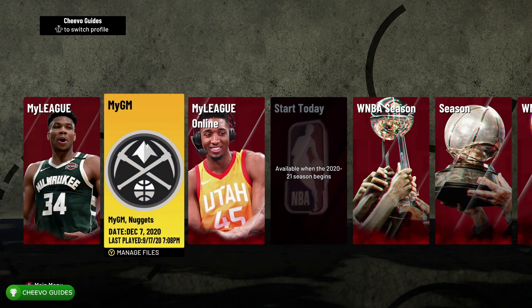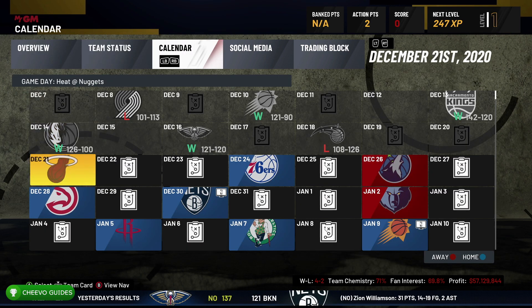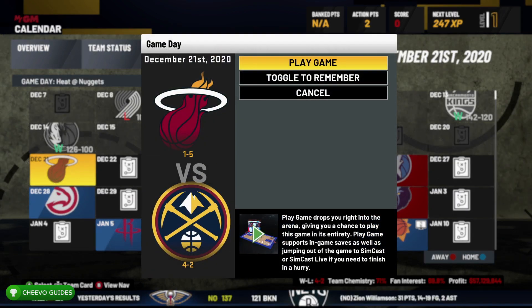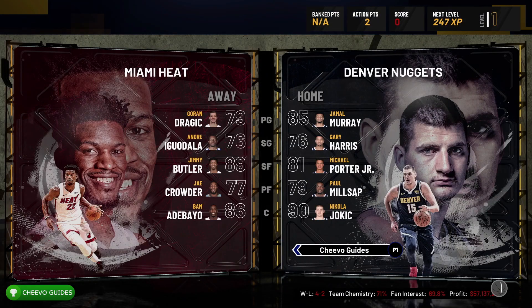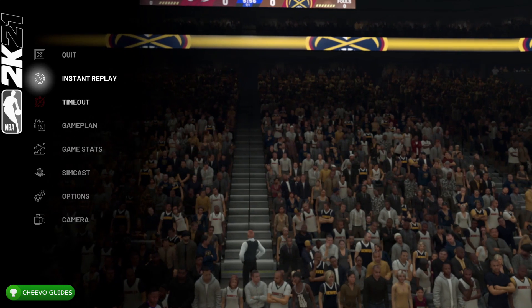To do this, we need to go to My League and then go to My GM. Start up a new game in My GM and then go over to the calendar. You can go to the calendar by pressing RB twice. Then go to the day that you're on — you may need to skip day. Once you're on a game day, press A and go to Play Game. This will allow you to play a game in My GM mode.